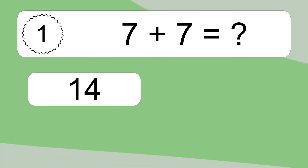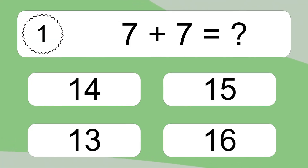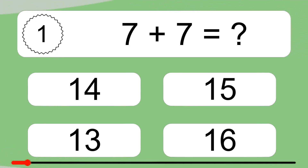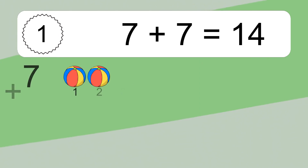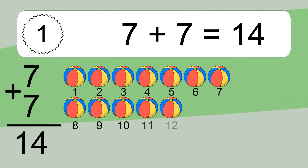7 plus 7 equals what? 7 plus 7 equals 14.